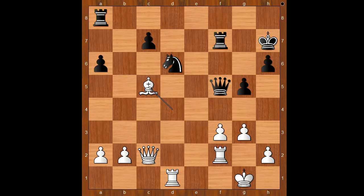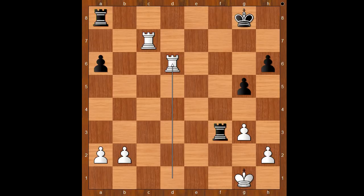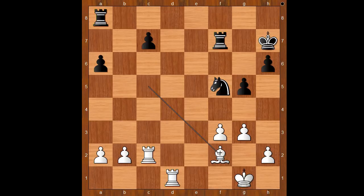Bishop to c5. Queen takes on c2 now, because the bishop is blocking the rook. Rook takes on c2, Knight to f5. If Rook takes on f3, then Bishop takes on d6, c takes on d6, Rook to c7 check, King to g8, Rook takes on d6 — White is better. Back to our game — Knight to f5.